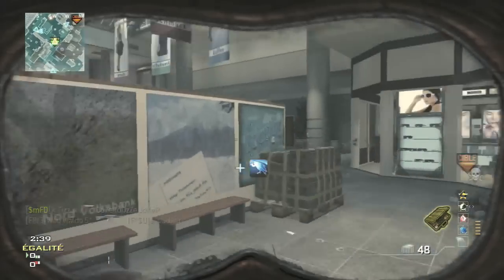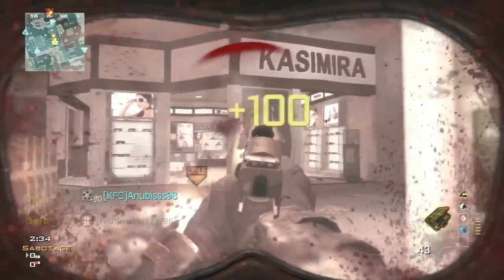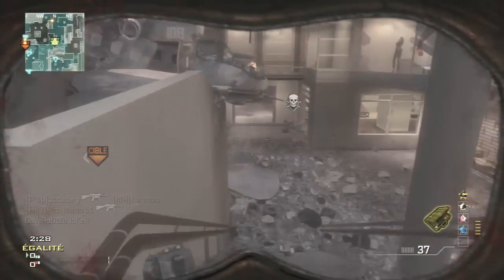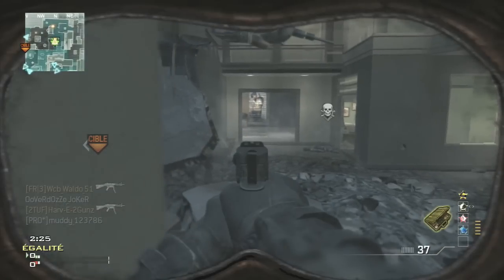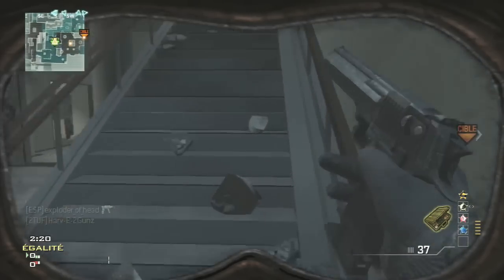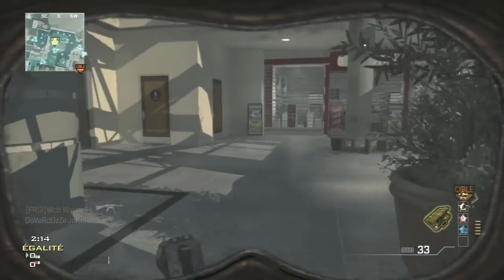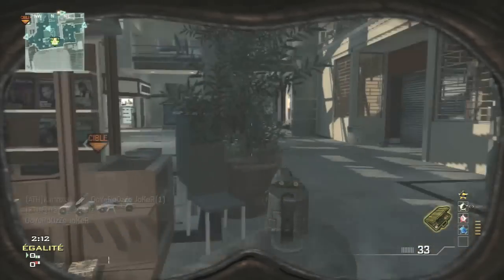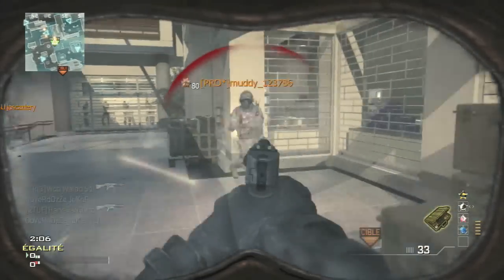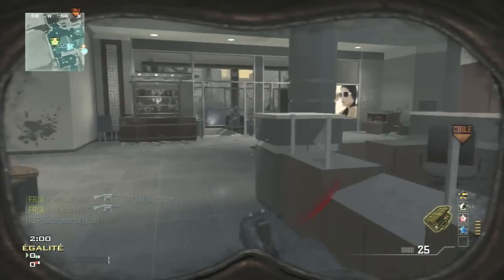Et vous vous faites assez facilement coincé dans un coin par les ennemis. Quand vous êtes coincé dans un coin, qu'on vous flashouille dans tous les sens, vous êtes stun, vous ne savez plus quoi faire, vous prenez les grenades dans tous les sens. Comme ici par exemple où j'ai bien failli mourir mais je m'en suis sorti. Il faut vraiment bouger, ne pas rester statique. Je vous conseille aussi d'être dans un endroit avec minimum deux étages. Parce que l'ennemi vous voit sur son radar en permanence mais quand vous êtes sur une zone avec deux étages, il ne sait pas à quel étage vous vous trouvez. Et ça c'est un avantage pour vous.